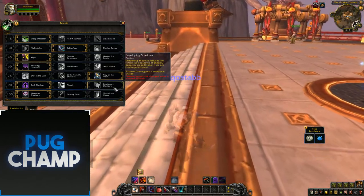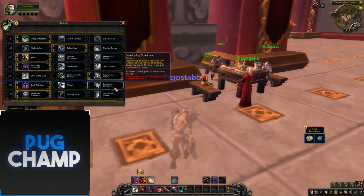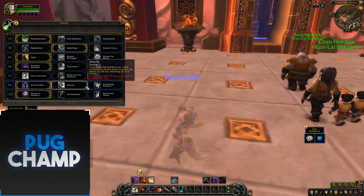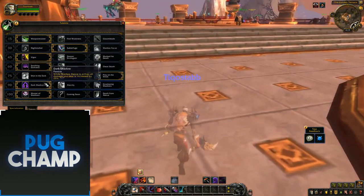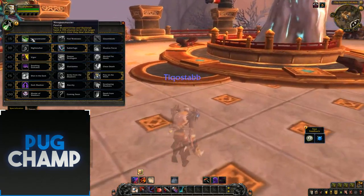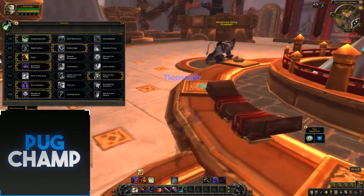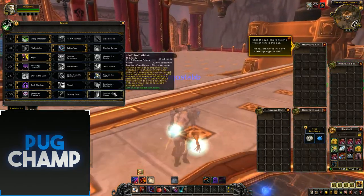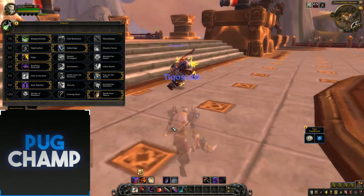Next is Enveloping Shadows, which gives Shadow Dance an extra charge and reduces its cooldown per combo point spent. I don't find much use in the middle talent there. You want to take Dark Shadow all the time because entering Shadow Dance increases your damage by 25% — especially if Shadow Strike hits again with that 15% proc, it's crazy. For the final row there's Death from Above, Master of Shadows, and a spell not yet designed. I'm pretty sure Death from Above will still be the pick even when the new spell arrives, because it does so much damage.